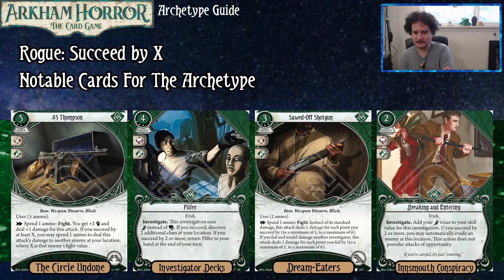Breaking and Entering is an investigate action where you add your foot value to your skill value. If you succeed by two or more, you can automatically evade an enemy at this location, and this action does not provoke attacks of opportunity. It's the newest in that cycle of events where you add one skill value to another — fight, evade, and investigate versions — and if you pass by enough, you get to do something else for free.